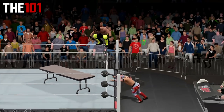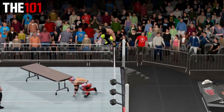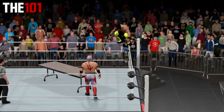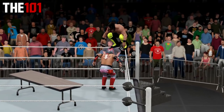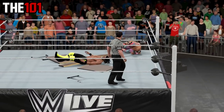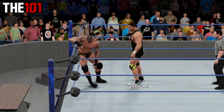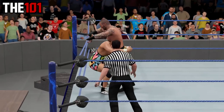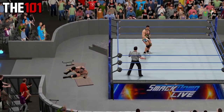Alternatively, if you don't want to use a signature or finisher move for this, it can also be done by moving the table slightly away from its default position, which will also avoid the table move restrictions. Either way, more moves through tables are possible via one of these methods, which will hopefully be a handy thing to know.